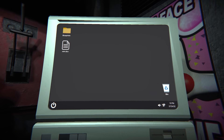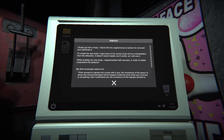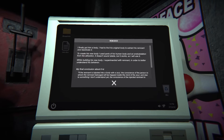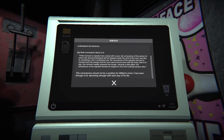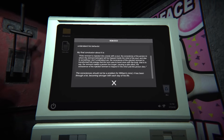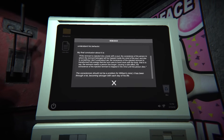Wait, those were blueprints. What's 'rem'? 'I finally got him a body. I had to find his original body to extract his remnant and reactivate it. To create his new body I used parts of his human body and an endoskeleton from the attraction. It doesn't sound stable but it works. While building his new body I experimented with remnant to better understand its behavior. My conclusion: if remnant is injected into a body with a soul, the conscience of the person to whom the remnant belonged will be trapped inside the mind of that soul. And the conscience of the injected remnant is transformed into energy that the soul uses to bond more with the body — making a person live longer, with the injected conscience trapped until the person dies. The consciousness should not be a problem for William's mind. It has been through a lot, becoming stronger with each day of his life.'